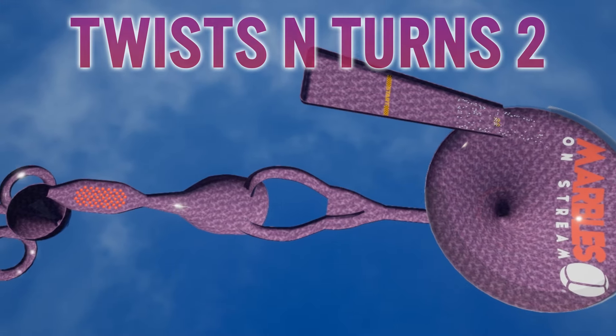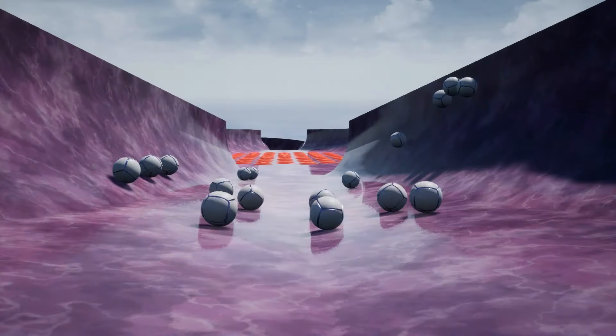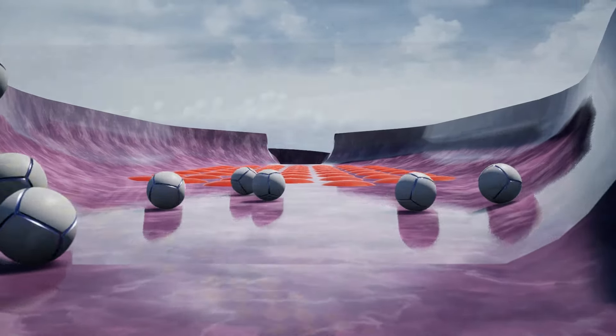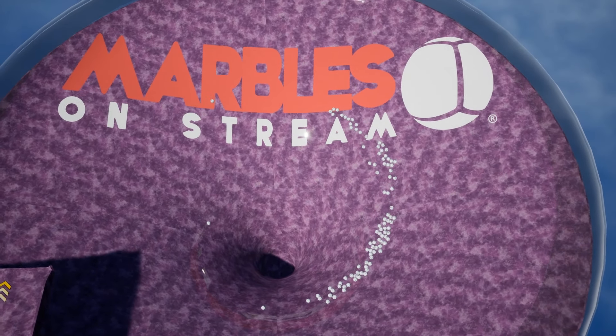This is Twists and Turns 2, one of the 36 official Marbles on Stream tracks. As you're about to see, we chose this one for a very good reason. The track starts off with a slope, where the marbles will fall onto a disc and they have to make their way through the hole in the middle.